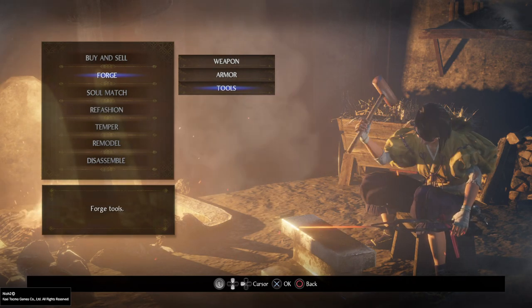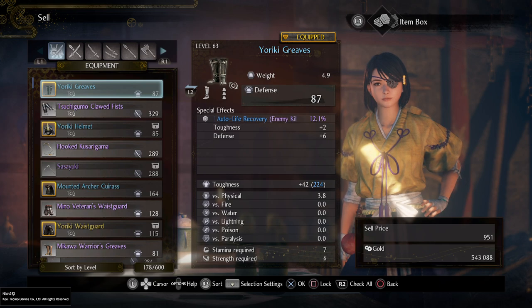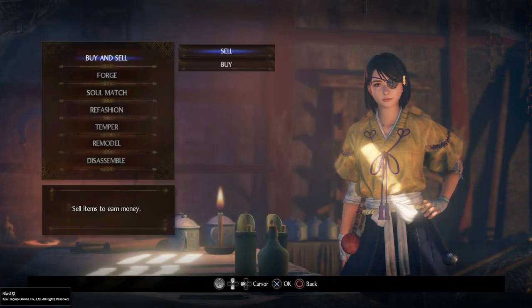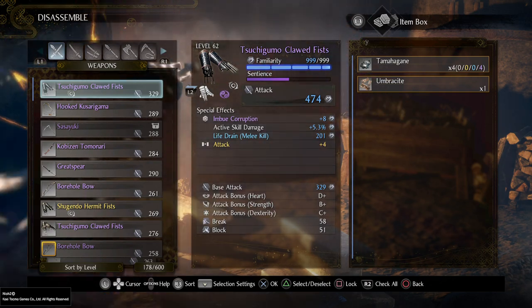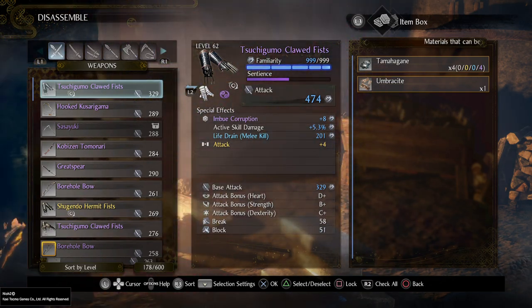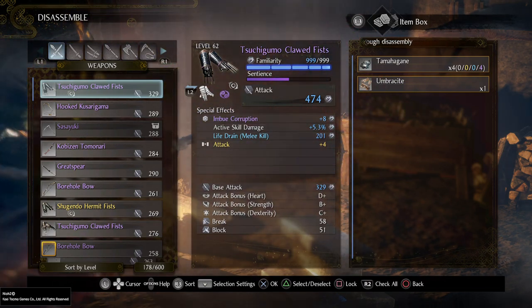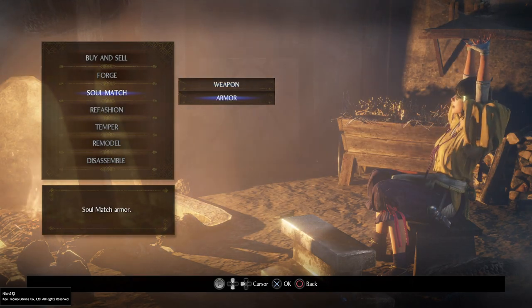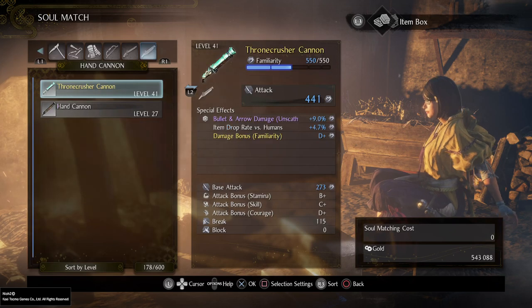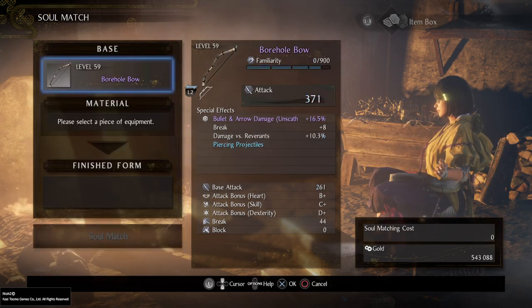Don't disassemble all of your stuff because you are going to need some cash, and it's good to sell the rest of what you're not using. So what are the things to disassemble versus sell? If you look here at the special effects of this item, at the bottom it says in yellow 'attack,' with those two orange boxes with an arrow in between.